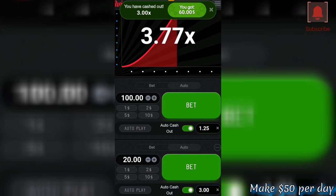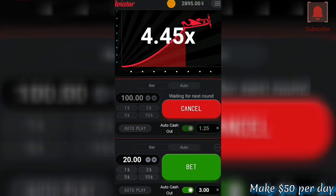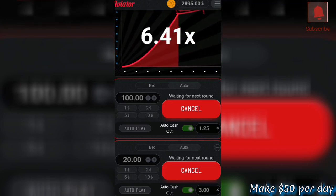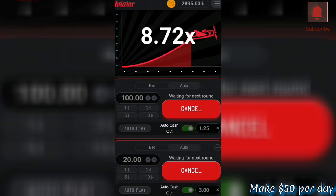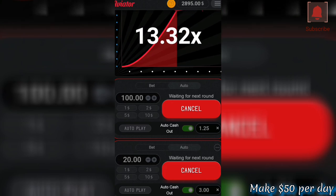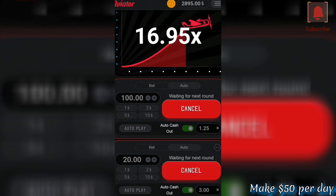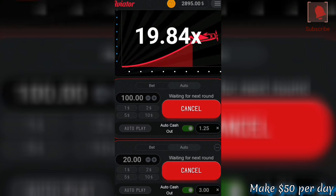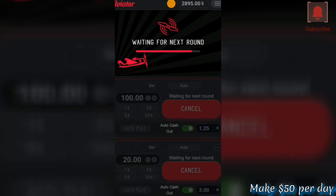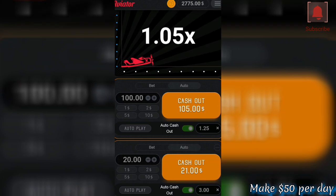This strategy is very much guaranteed — if you use it you are going to make cash, as long as you are not greedy. For your second bet auto cash out, please make sure you set a reasonable odd. Don't make it as high as possible; make it as low as possible. On my side I think two, three, four, or five is the maximum that you can set in order to make some cash.